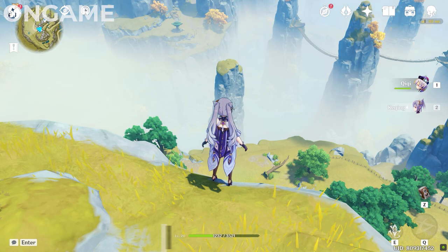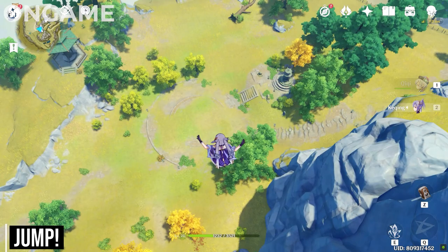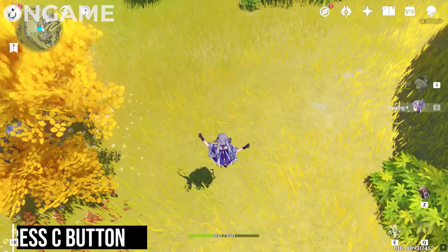First, you will need two characters with the same weapon type and a very high place. Then all you need to do is jump with your unused character when your unused character jumps to his or her doom, and get ready to press the C button.